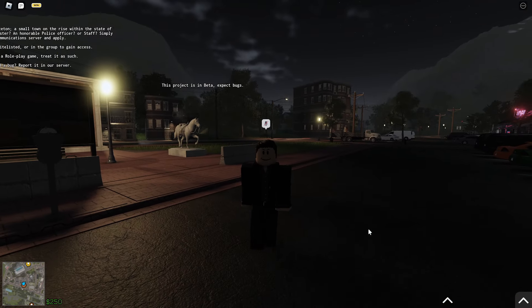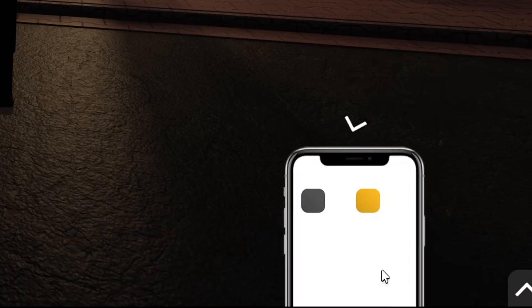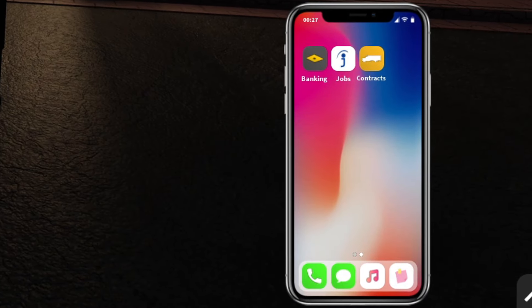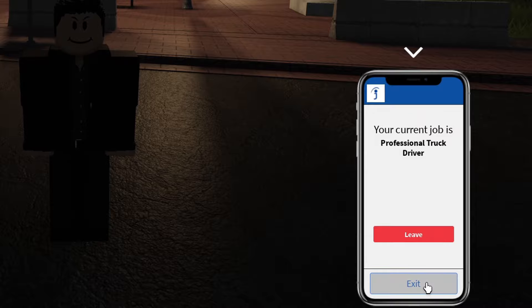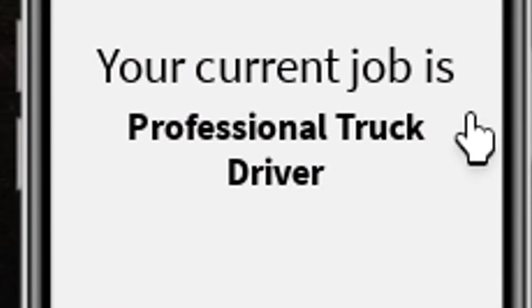We're right in the spawn area. If you press this little button down here, you get access to the phone. In the phone you can look up jobs and select a job. I've already done this — my current job is professional truck driver.